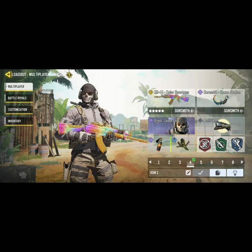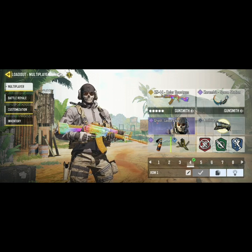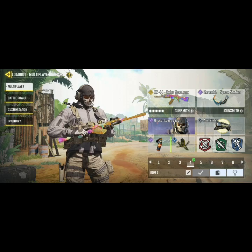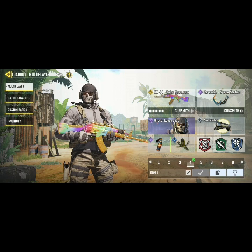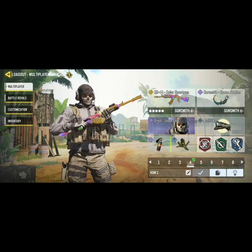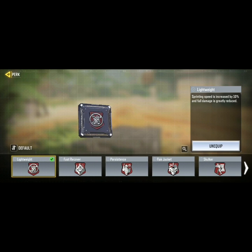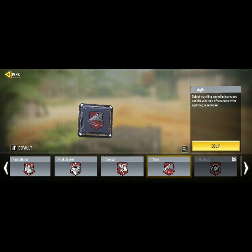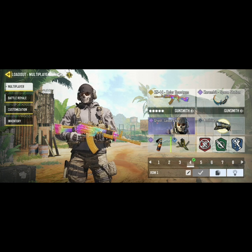For the full class setup: I'm using the KN-44 with a Karambit, Molotov, Trophy System, and the Annihilator as my operator skill. I'm running Lightweight for crazy mobility, Quick Fix because when you're rushing and eating shots in a gunfight, you get health back instantly on a kill — that's really good. And Dead Silence because it's just overpowered. You can also play Flak Jacket, Agile — though it got nerfed — or Skulker if you want more movement speed.